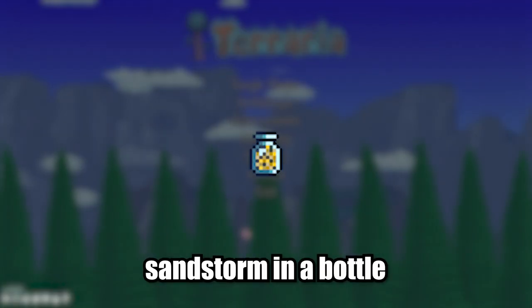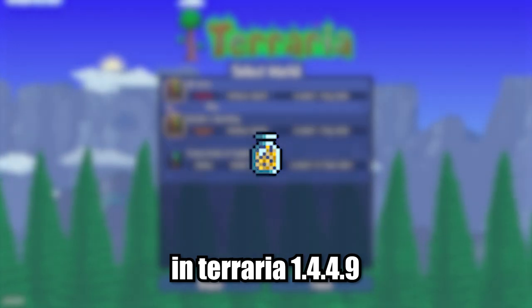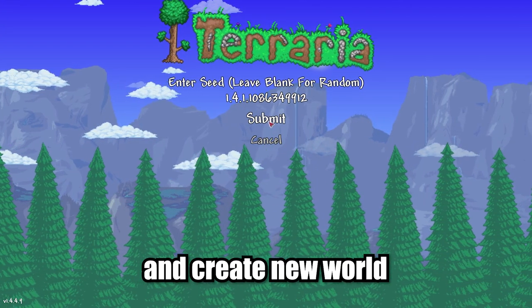I'll show you how to find Sandstorm in a Bottle in Terraria 1.4.4.9. Copy the seed from the description below, paste it, and create a new world.